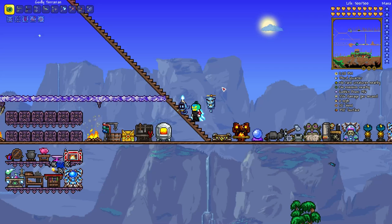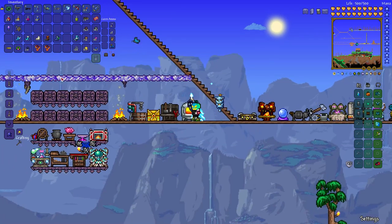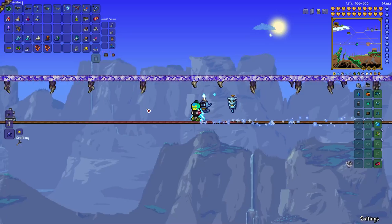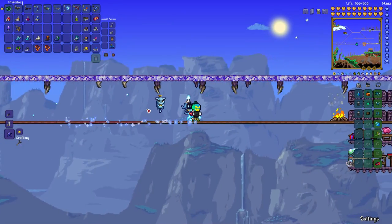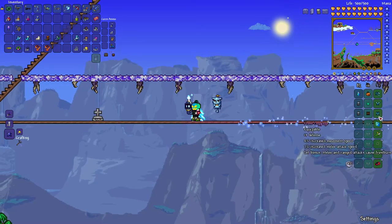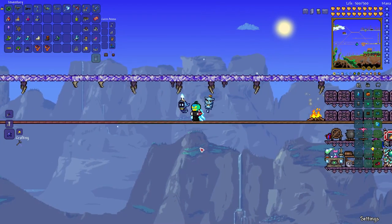Let's get to the running, jumping, and ice boots. First of all, the ones you can find. Hermes boots are probably the most common. You can find these in chests in the underground, underground desert, and underground jungle. What they do is they increase your running speed — the wiki says 40%, but it also says base speed is doubled. You can run about this fast, and there's a little trail of dust you leave behind versus just walking without them, which is slow.